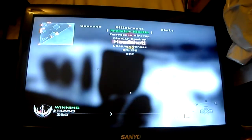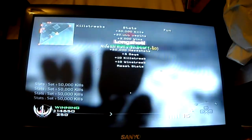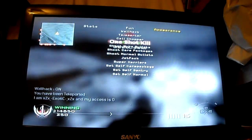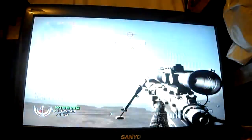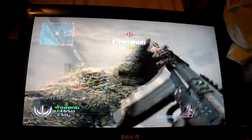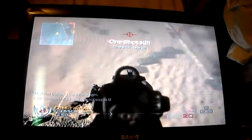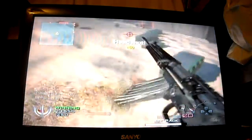There are some kill streaks, and you can pro your stats up. There's Wall Hack, Teleporter — you can teleport yourself — Cod Chopper, UFO mode. You can shoot nuke bullets. It's also a jet pack.